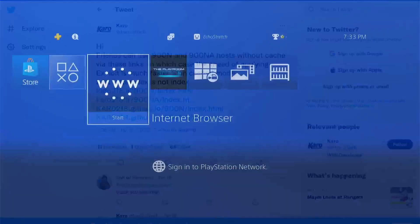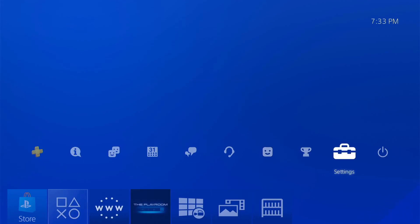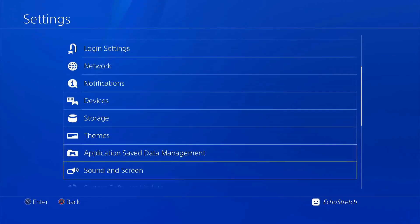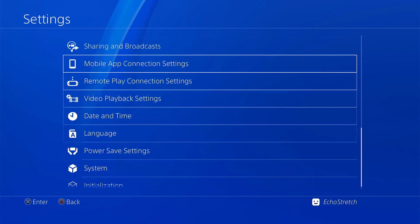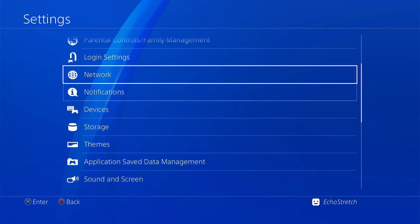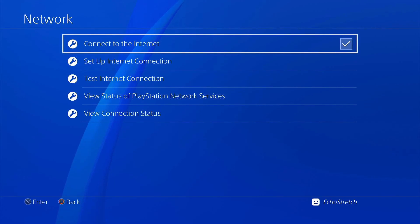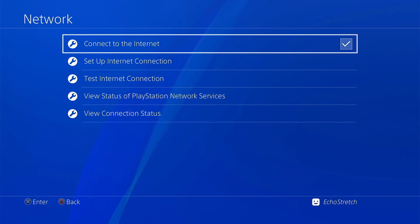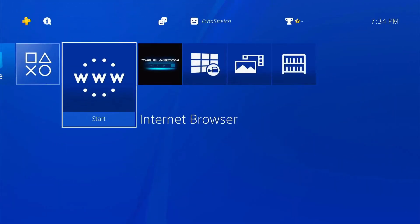We'll hit the PlayStation button and go over to settings. I'll show you that I don't have the Goal 10 options and I don't have debug settings, and the network is enabled. With this host it doesn't install to your cache, so you need to be connected each time you go ahead and launch it. We'll back out and go ahead and launch our browser.